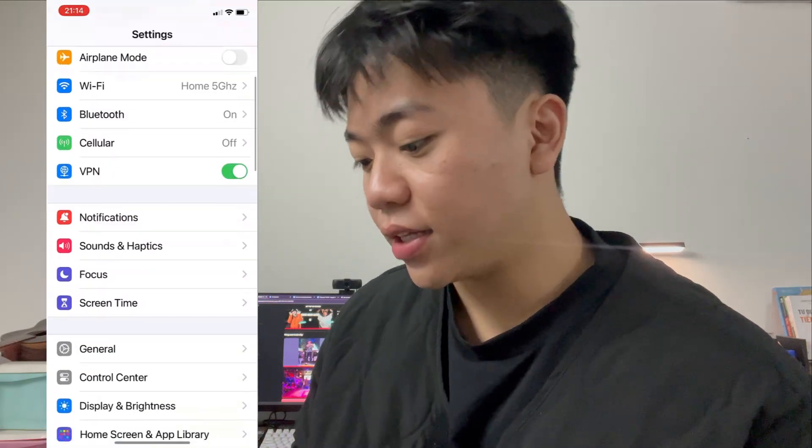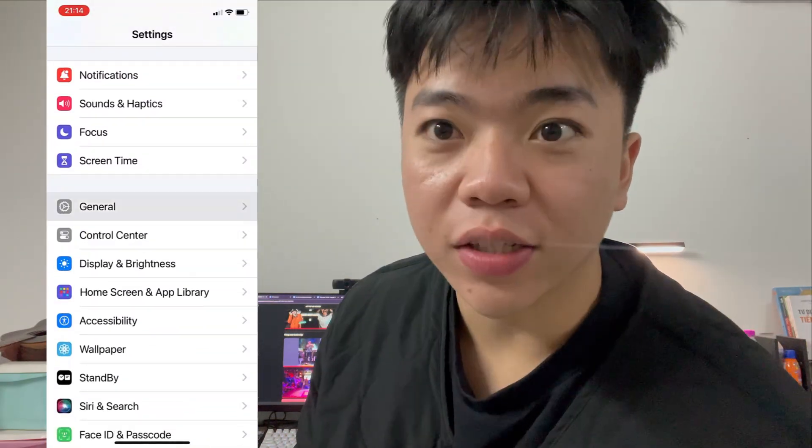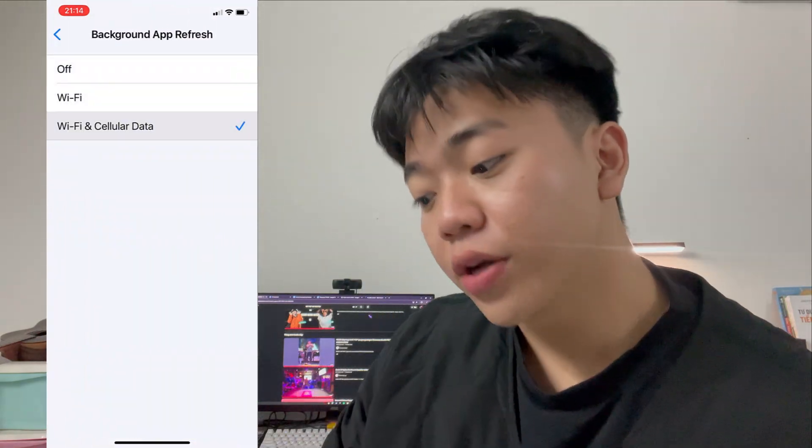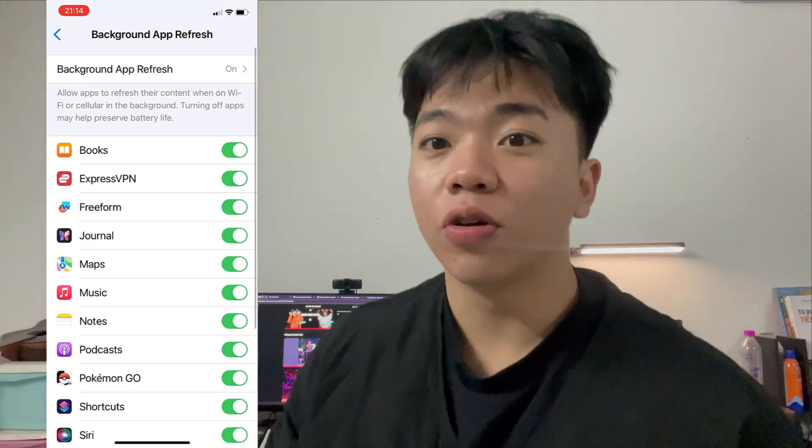Now first, let me get into my settings — of course, you do it as well. First, find General and Background App Refresh. Make sure it's turned on for Wi-Fi and cellular data.